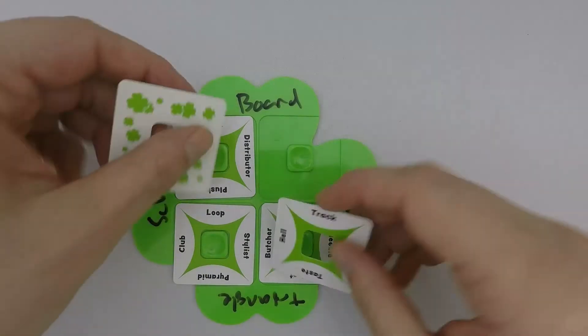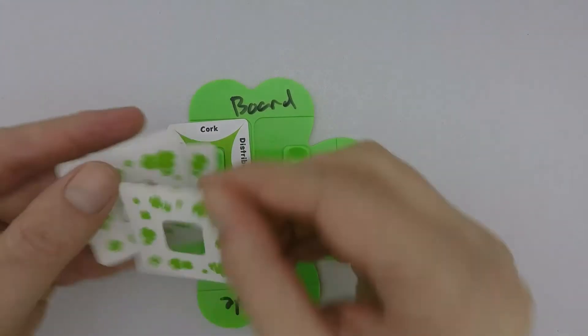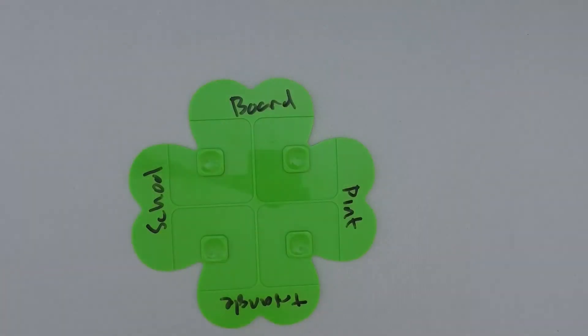Once complete, remove all four cards from the board, draw a fifth card from the deck, then shuffle them together and wait for everyone else to finish. Once everyone is finished you go to the resolution phase.